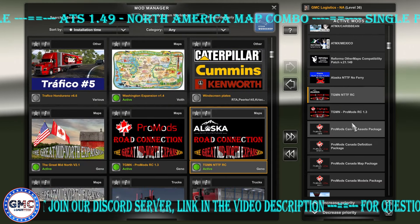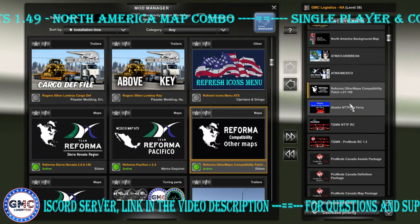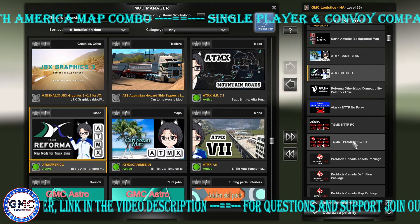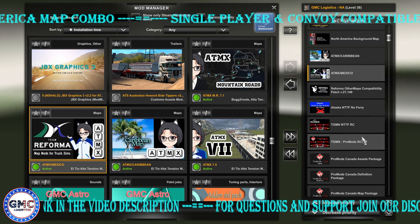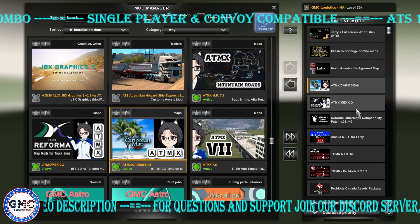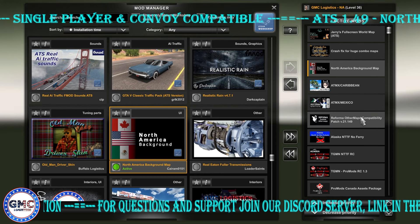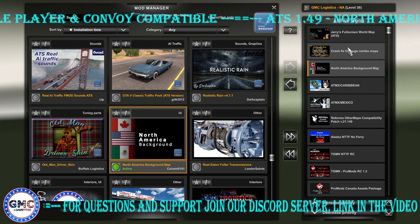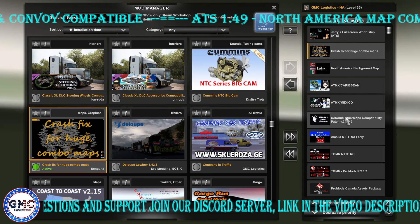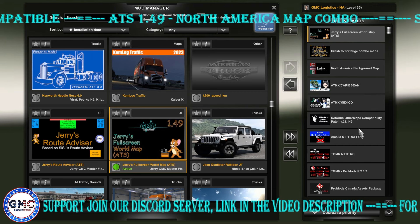We have the Great Mid-Nord ProMods connection, the Great Mid-Nord Not to the Future connection, Alaska Not to the Future ferry, Reforma Other compatibility patch — using this mod you'll be able to use Reforma properly without any problems. Then ATS Expansion ATMX Mexico ferry connection, and ATMX Caribbean Map ferry connection directly to those maps. We also have the North America background map, which looks more neat — I recommend it. Then the crash fix for huge map combos, because with this many combined maps you need it to prevent crashes when zooming in and out, and finally the January 8th full screen warm-up.